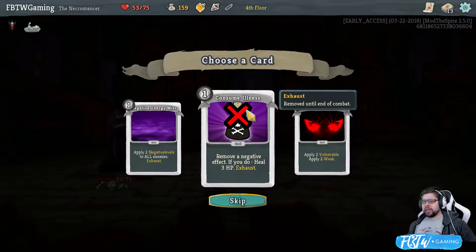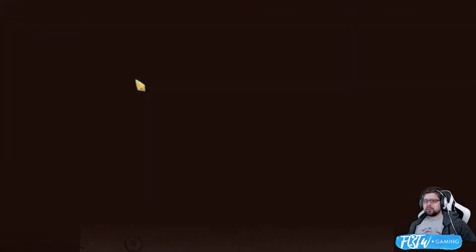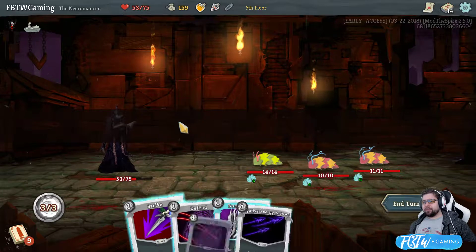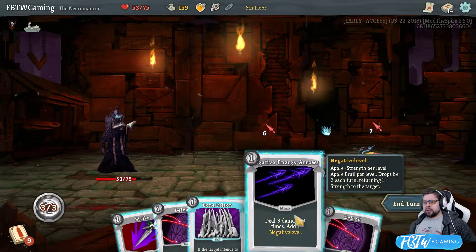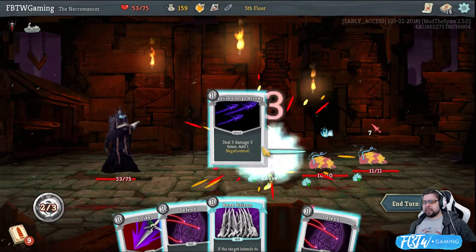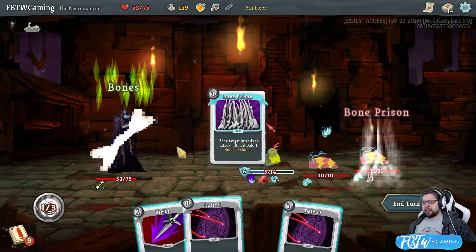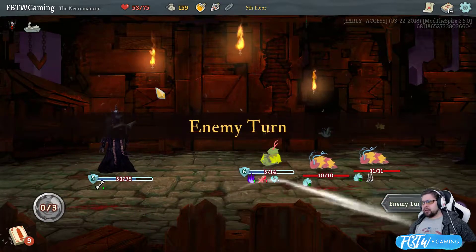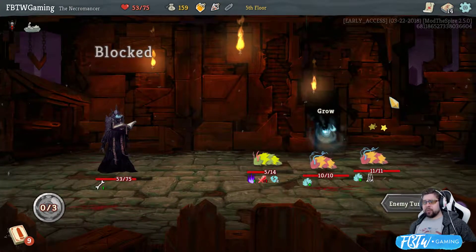Remove a negative effect if you do heal three HP. It's too vulnerable. I'm gonna grab that. It's almost guaranteed. How does this work? You hit this guy. Then you Bone Prison that guy. And you're like, do you just take five damage? No. What a neat little... I could just murder everybody.